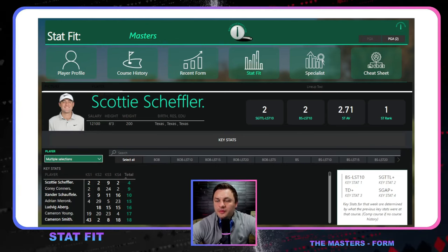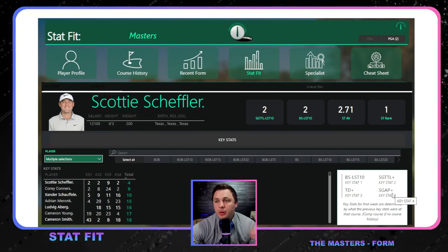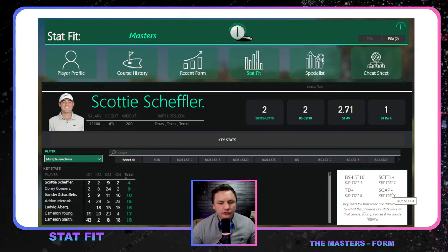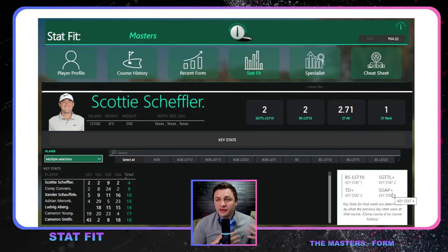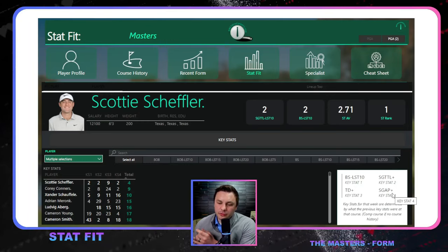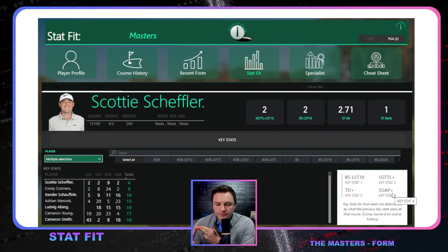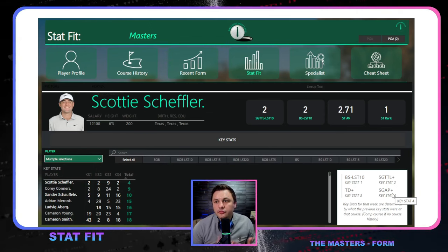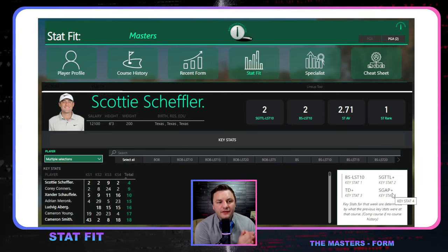Let's take a peek at the golfers who are the best stat fits. With Scottie, no shock — he's the best stat fit. The stats I'm looking at currently will slightly change. We're looking at bogey avoidance, ball striking, and total driving. I have a stroke scan total-plus stat that accounts for the DP Tour and LIV Tour results, as well as PGA Tour results for some LIV guys. This will be more refined next week.